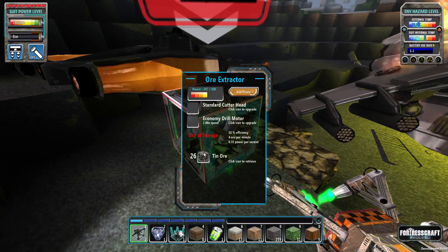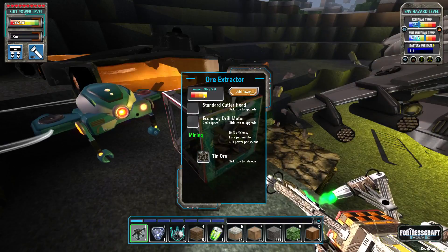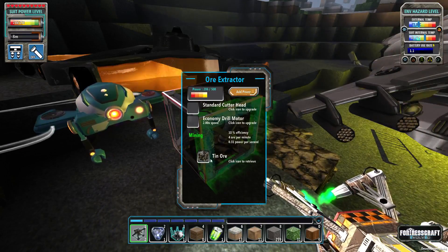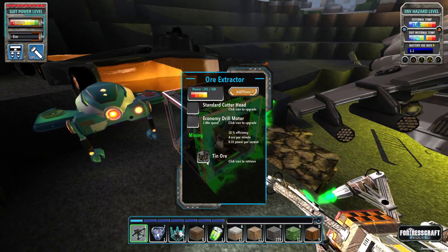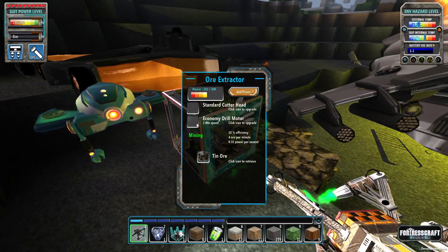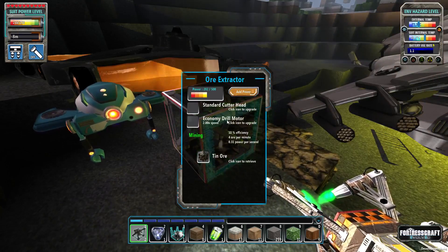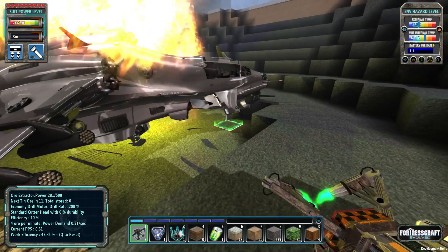Anyways, so we fed this guy power and he mined some tin for us — we got 26 tin there. I guess 26 was its capacity, like its default capacity, which you can also upgrade. There's a bunch of different upgrades for them. So for now his capacity is 26. Since we have to do that, he's going to keep mining until he runs out of power.